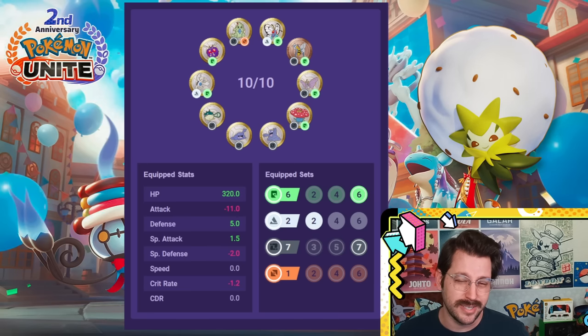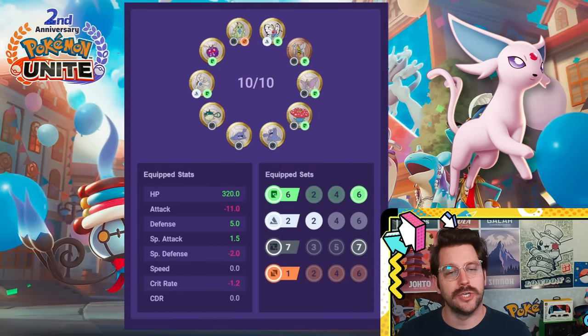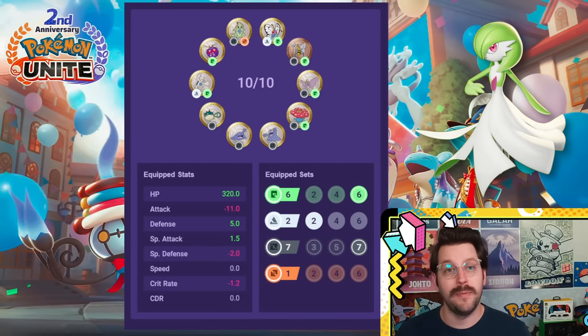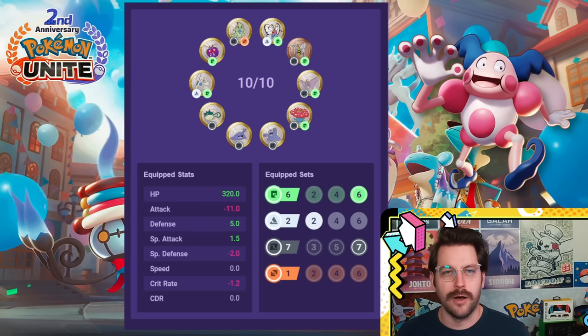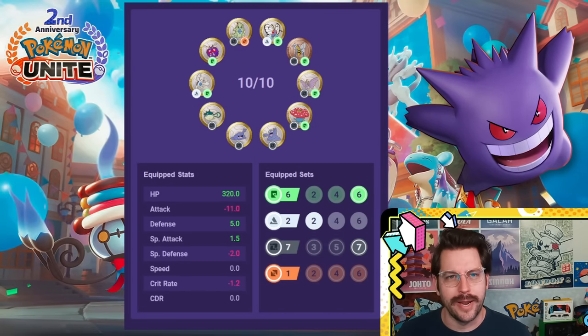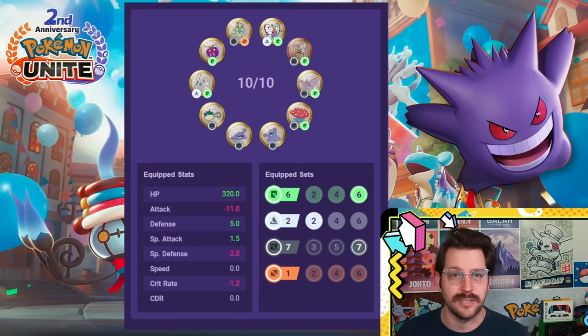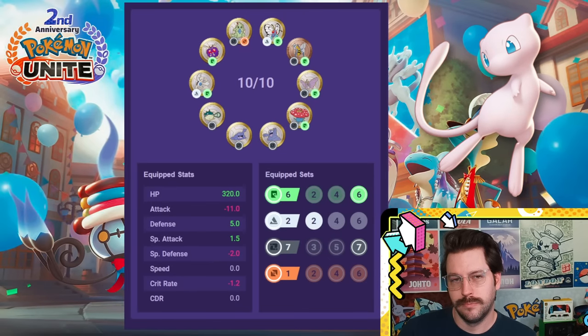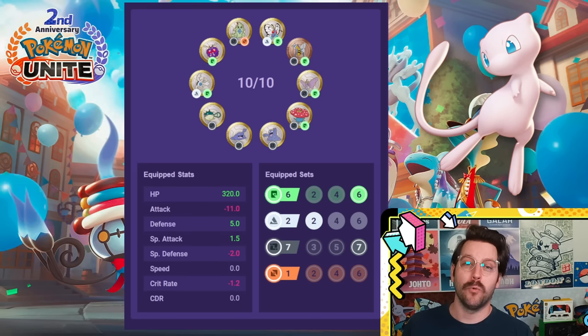Eldegoss does very well here, and we have a specific Eldegoss setup we'll talk about a little later. Espeon, of course, does well — extra special attack, extra cooldown, win-win. Gardevoir — would you have expected anything else? Gengar doesn't have a lot of other great options; this is a very solid option for a Pokemon that wants to do more damage and get its moves back fast. Mew does well with this setup as well. Pikachu does great with a setup like this. And Venusaur — cooldown and special attack, who could ask for anything more?